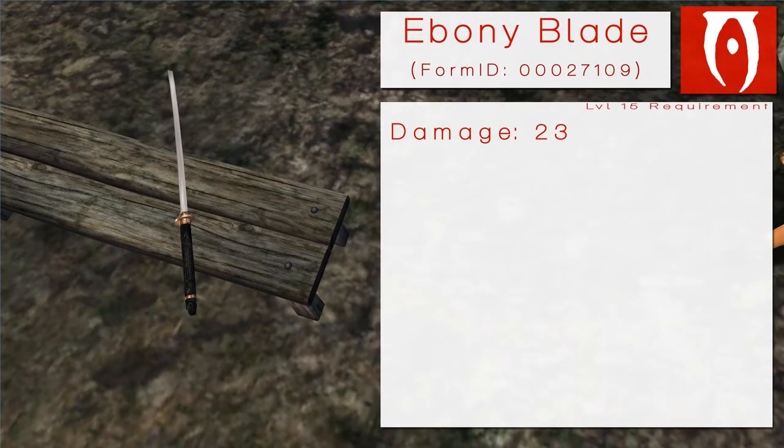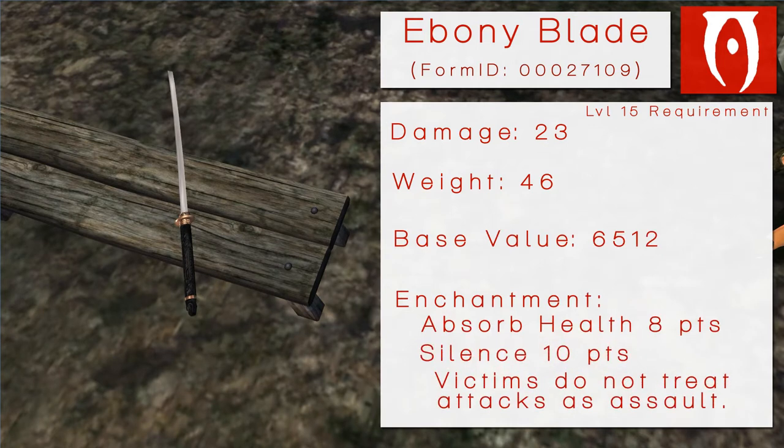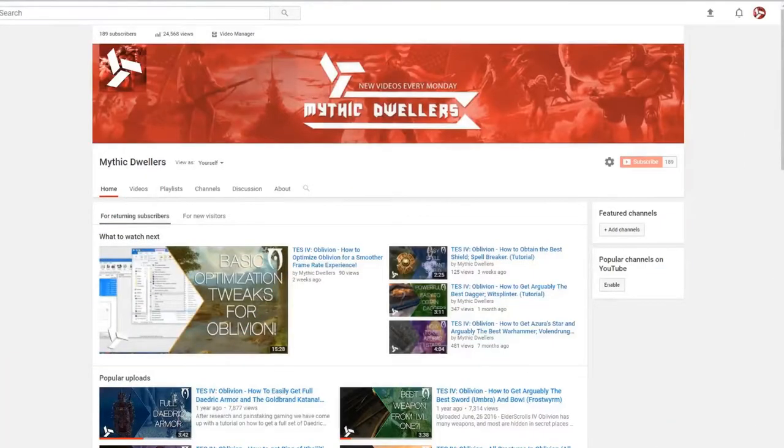The Ebony Blade does 23 damage per hit, weighs 46 pounds, and has a base value of 6,512 gold septims. Its enchantments are killer: it has Absorb Health for 8 points on target and Silence for 10 points. Victims do not treat attacks from this weapon as an assault, but witnesses do — so keep an eye out for prying eyes.